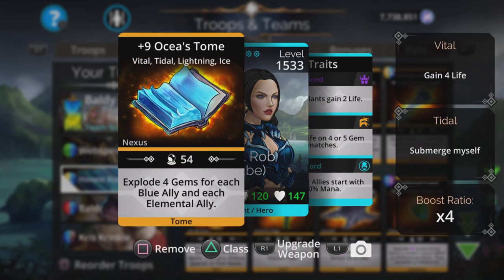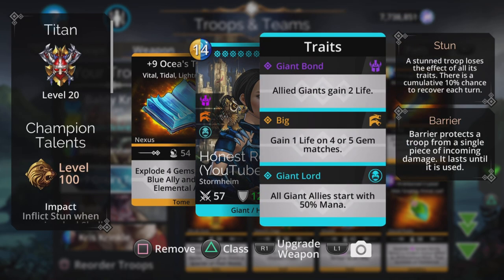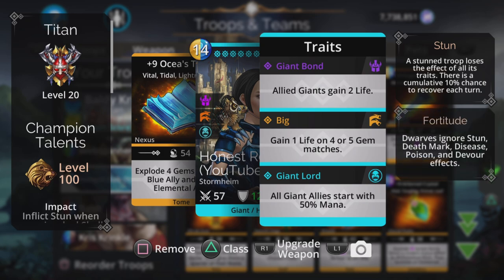Oceus Tome explodes four gems for each blue ally and each elemental ally. We have four blue allies so that is going to be 16 gems — pretty much the whole board every single time. We're going to be in a Titan class for this, so all the giant allies start with 50% mana.